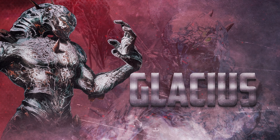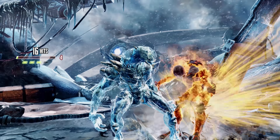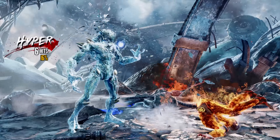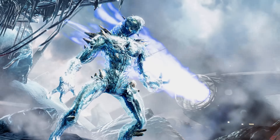Glacius, the Cryokinetic Extraterrestrial, is primarily a zoning character who wields the power of ice. Once the opponent is frozen with fear by his dominating space control, Glacius can then crack open their guard with some chillingly deceptive mix-ups.